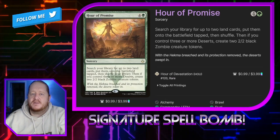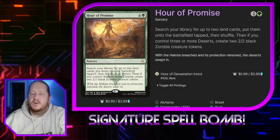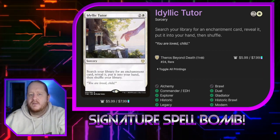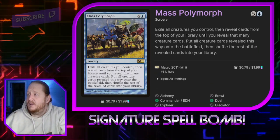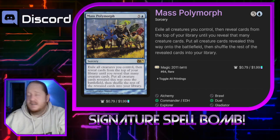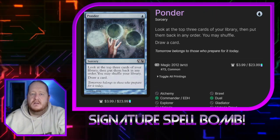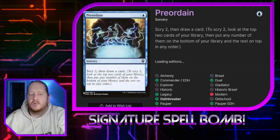Hour of Promise lets us search our library for lands and put them onto the battlefield tapped; if we control three or more deserts, we create two 2/2 Black Zombies. Idyllic Tutor gets us an enchantment card revealed to hand. Kodama's Reach gets us lands. Mass Polymorph lets us sacrifice all of our tokens to get the creatures in our library and put them into play — basically a backup for Polymorph. Nature's Lore gets us a Forest. Ponder lets us look at the top three cards, put them back in any order and shuffle, then draw a card, giving us a controlled draw.